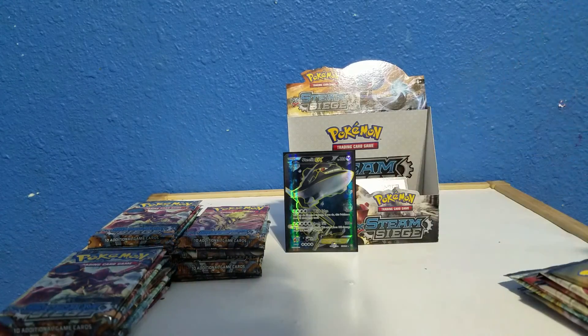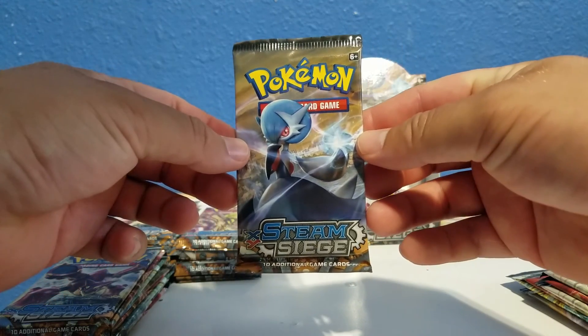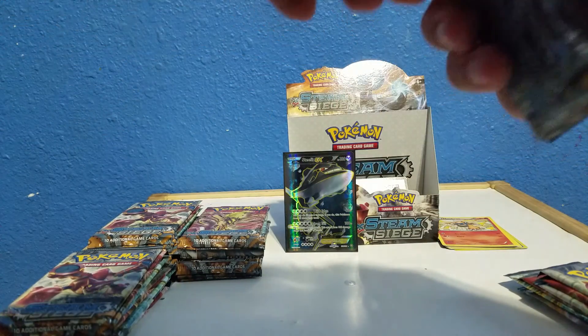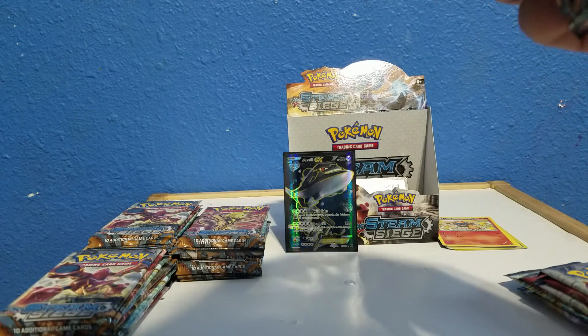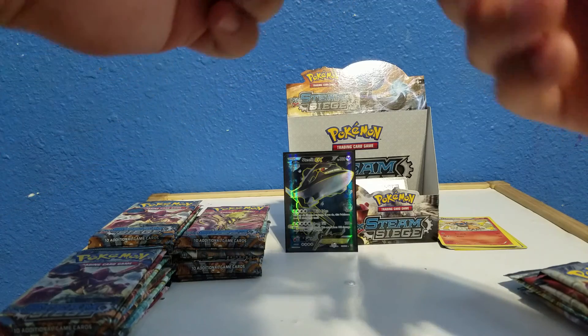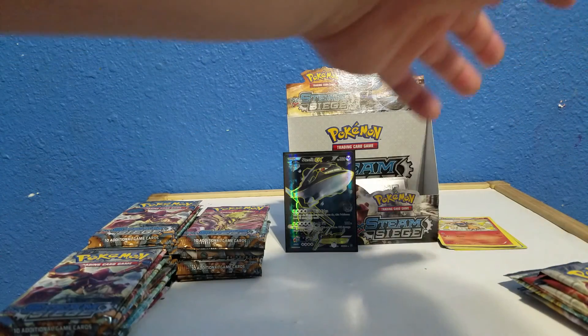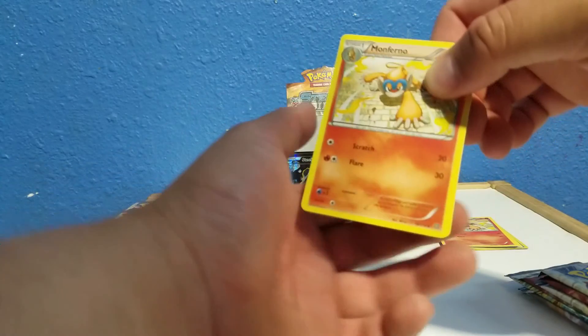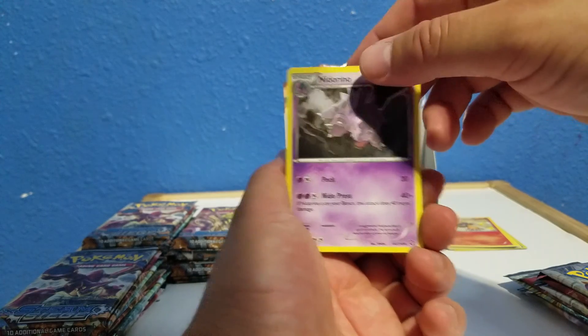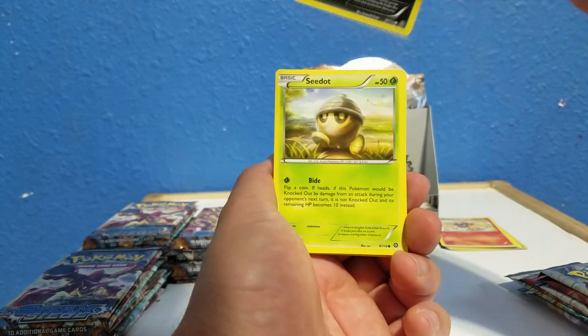Going on to pack number two, which is a Gardevoir — shiny. She has definitely been the focus of a lot of sets lately, which is weird. I'm pretty sure she's in the new movie, which is why she's been focused on. Card trick is the same, so we start off with the same card. I'm not going to read them unless it's something really good — you guys know what we're doing here.